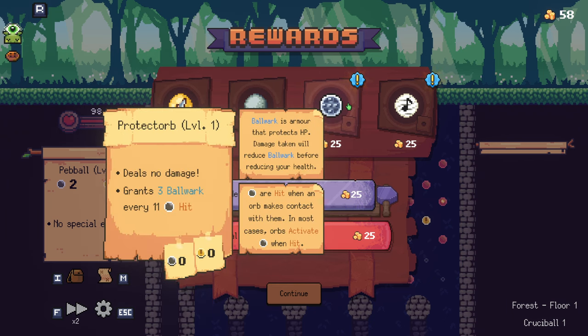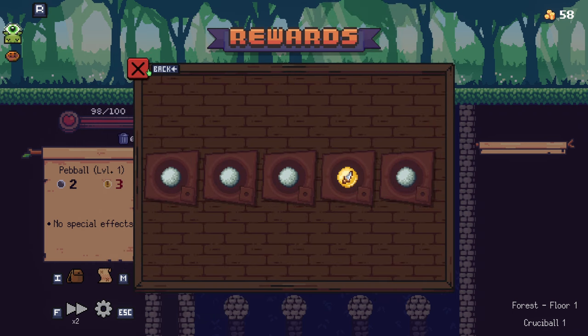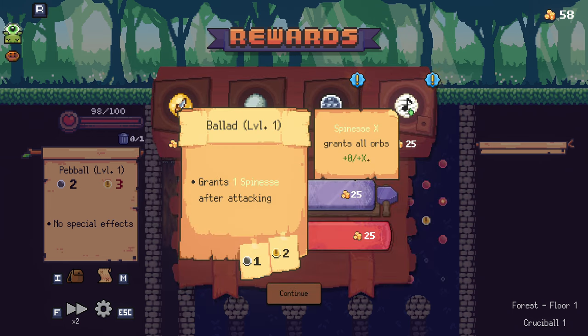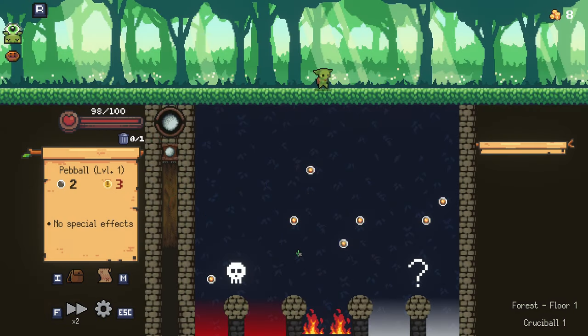Protectorb — I haven't really used Bulwark that much. It deals no damage, grants three Bulwark every 11 hits. Bulwark is essentially armor that protects HP — damage taken will reduce Bulwark before reducing your health. I've never really worked with it before, and it seems a little risky right now considering we've got an extra stone. The other option grants all orbs plus crit. I think we're going to go for that, and we'll upgrade it as well.